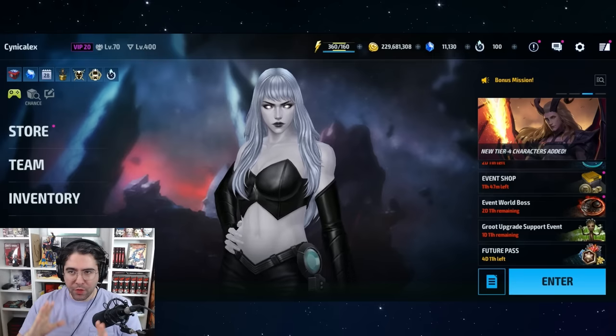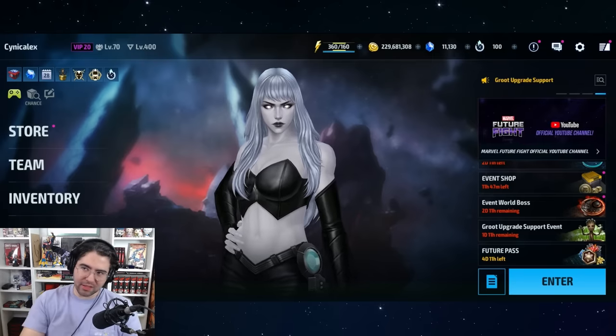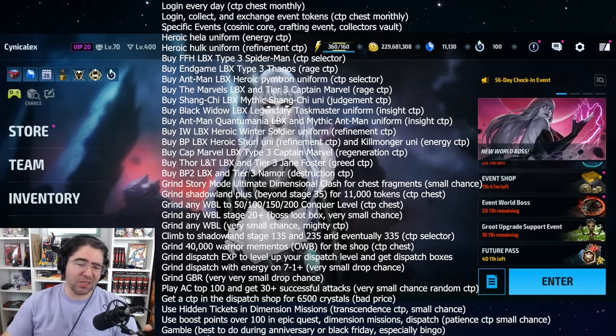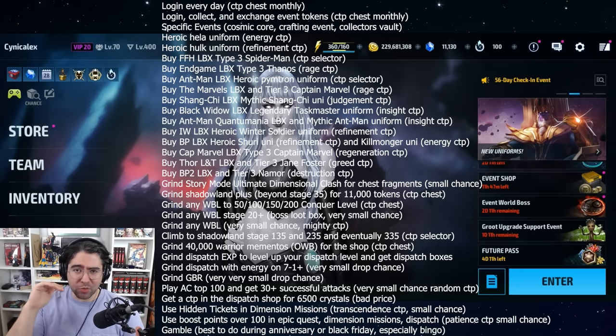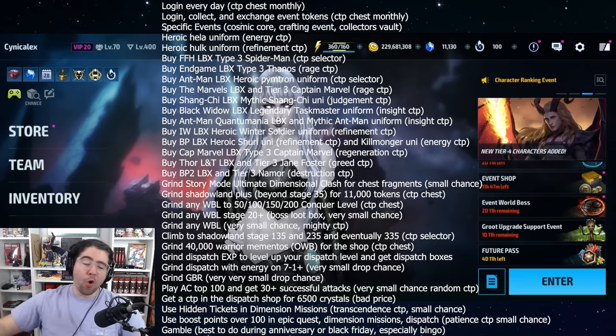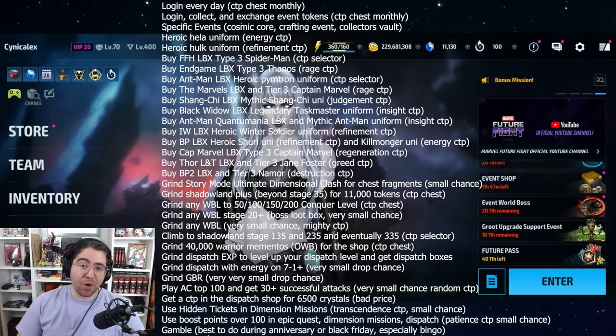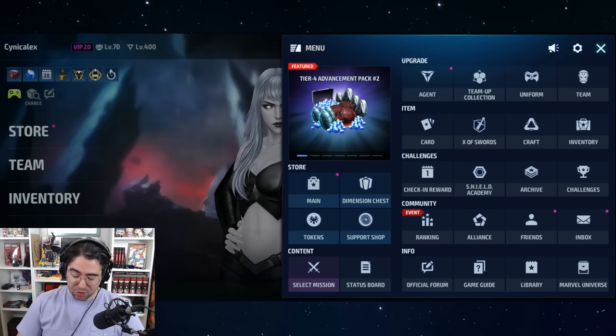Four years ago I made a video on 13 ways to get CTPs with zero RNG. I'm back with a brand new list that now includes over 30 ways to get CTPs. These are ranked not only in terms of difficulty and cost, but also in terms of whether there is no RNG at the beginning of the list, or some to large amounts of RNG towards the end.